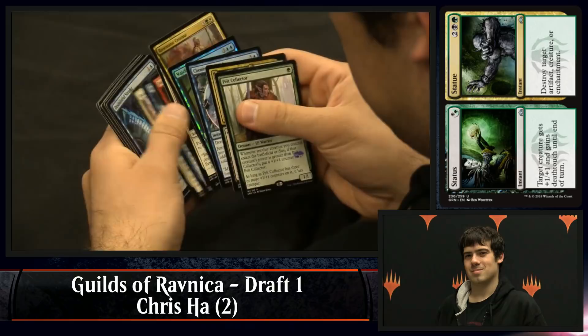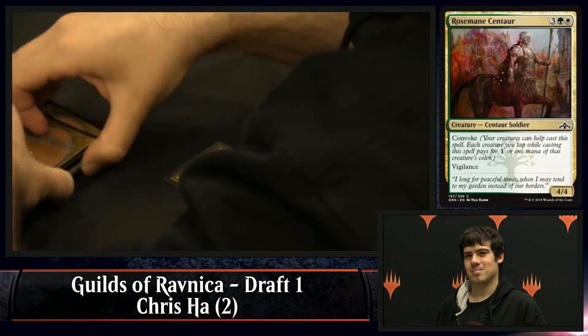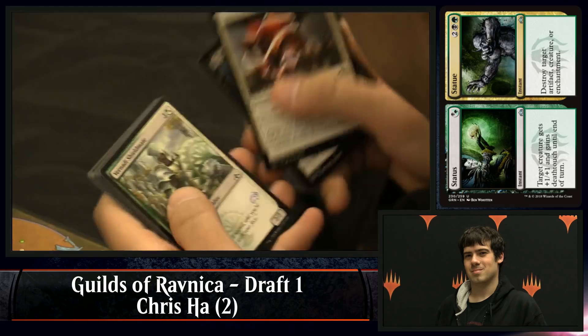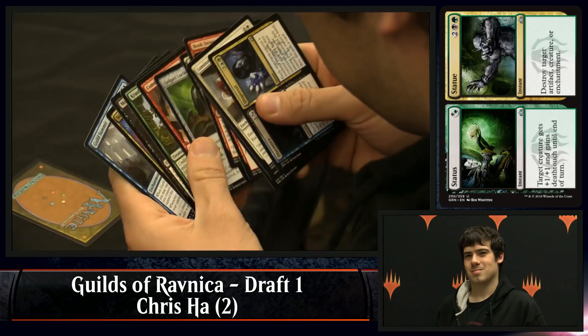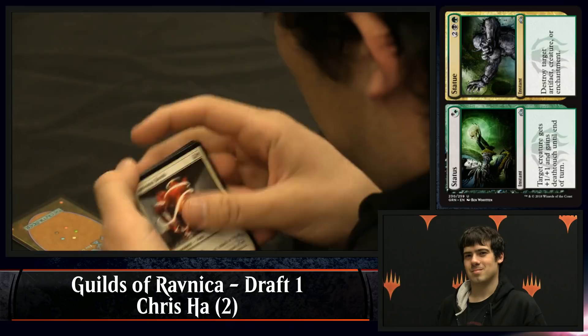There's also a Pelt Collector at Rare, and then a Rosemaine Centaur. So you can see very clearly the cards that Ari is contemplating here. This is actually a fairly tough pick. Status Statue seems like it's just the most versatile card, but it's also the double color card — it's gold. Unconditional removal at instant speed for four mana is something you don't get very often.